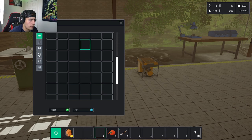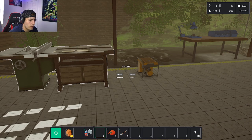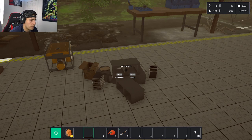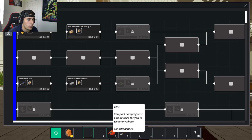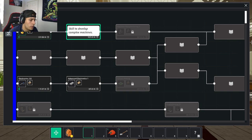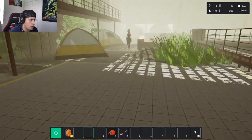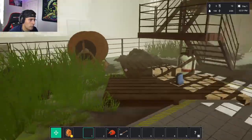I look at the research system. There are books my dad gave me that I can interact with. I place them down and open the tech tree. Research takes time and I can only do one at a time, so I start one and let it run. Now I need to go find some lumber.